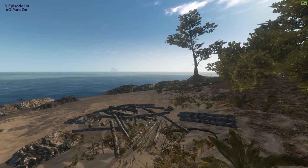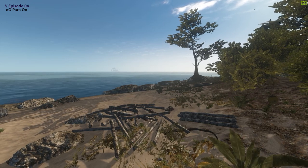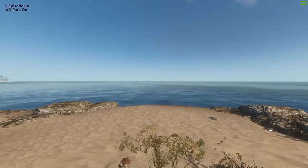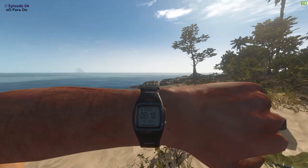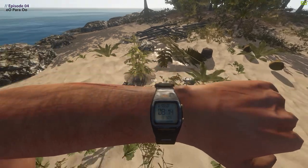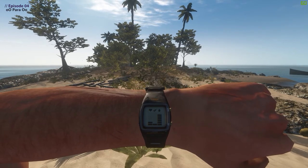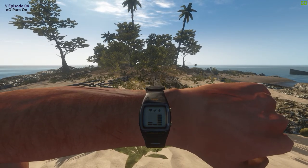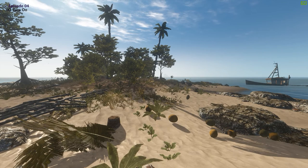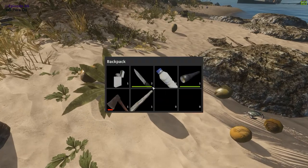Hello and welcome back to part 4 of Stranded Deep. In this one, rather than struggling, I looked into a few things to share with you — such as how to know how healthy you are, whether you need a drink, and things like that. You can actually see damage on the arm, meaning I'm not very healthy. I've injured myself and I'm sunburnt. When you press your left mouse button you can see how healthy you are — I'm not very healthy, okay for dehydration, but very hungry. I've got one bar, so I really need to eat something quickly.